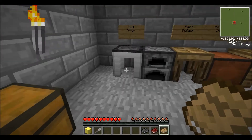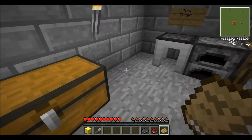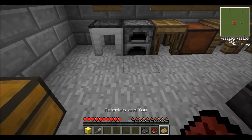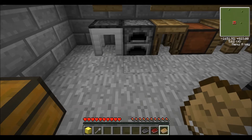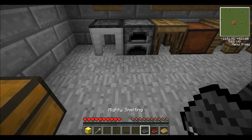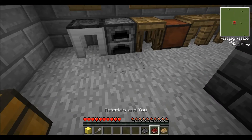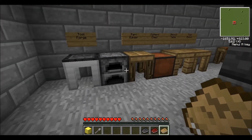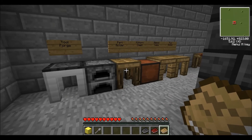Now your Materials and You book will automatically update. As you can see, I have three different versions here. As you progress through the mod and build the different benches and stuff, the books will automatically be given to you — it's not something you have to build or anything. Each one has a wealth of information, so you will definitely need all three of them.